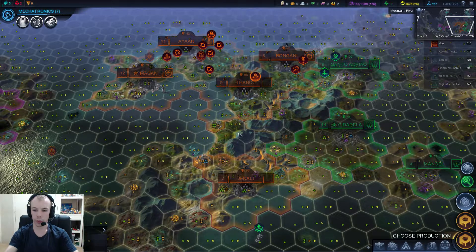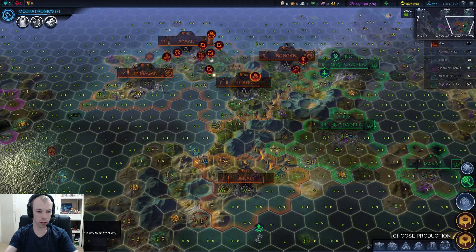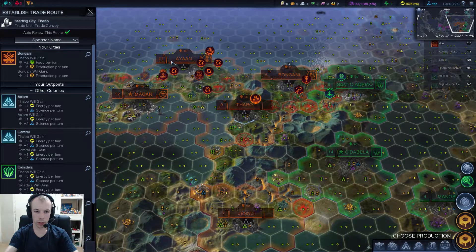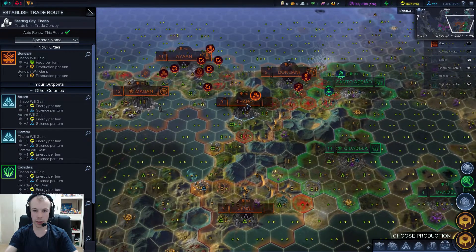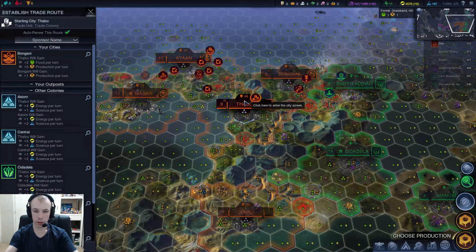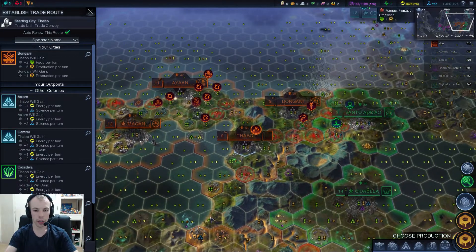Is there a way to see what my trade's currently doing? Let's go establish trade route. Where it's got the red, I think that means they can't travel through there. Yeah, because I can't get to Genali — Genali has the Miasma in the road. So that makes sense.